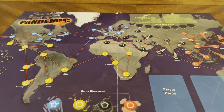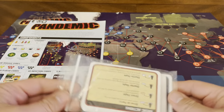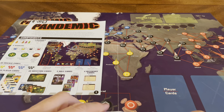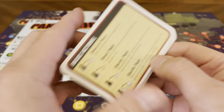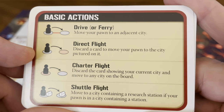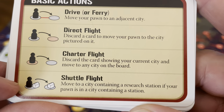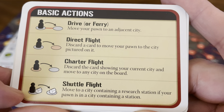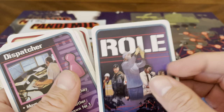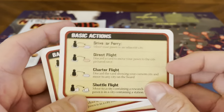Some of the things you get: the rulebook, and a bunch of different stuff. Let's start by looking at some of the characters you can be — they're in a handy little bag. The reference cards give you your basic actions: drive to move your pawn to an adjacent city; direct flight — discard a card to move your pawn to the city pictured; charter flight — discard the card showing your current city and move to any city on the board; shuttle flight — move to a city containing a research station if your pawn is in a city containing a station. You get a couple of these basic action cards.